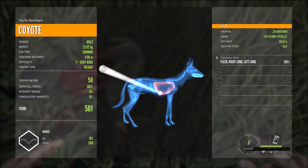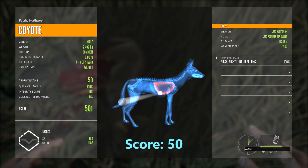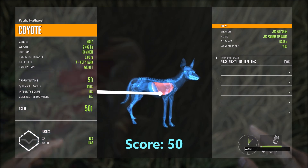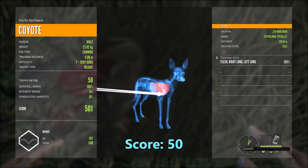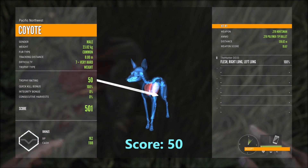We hit a little bit low, but I was aiming for the heart which would be just a little bit to the right. Pretty awesome first kill with the 270 Huntsman — we're using the polymer tip bullets. Let's go try and find some more stuff to shoot.